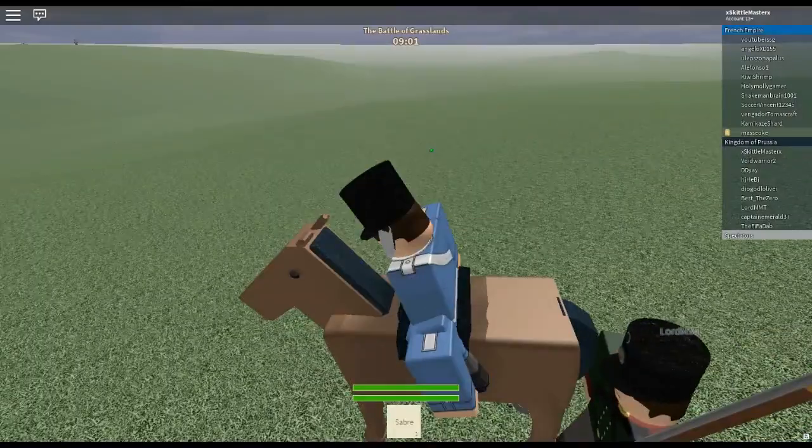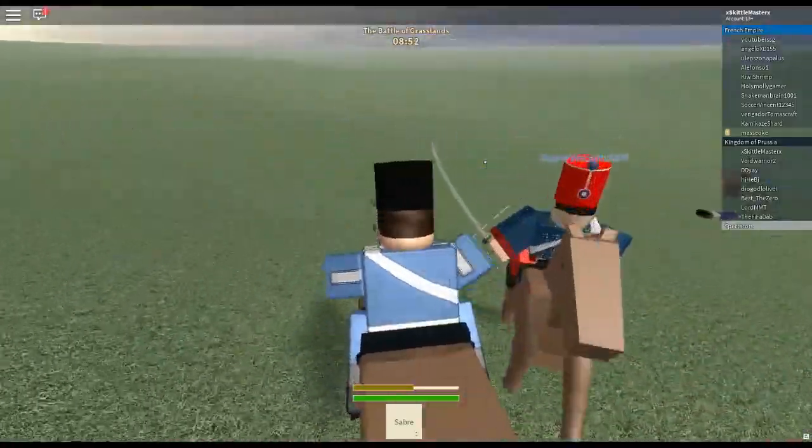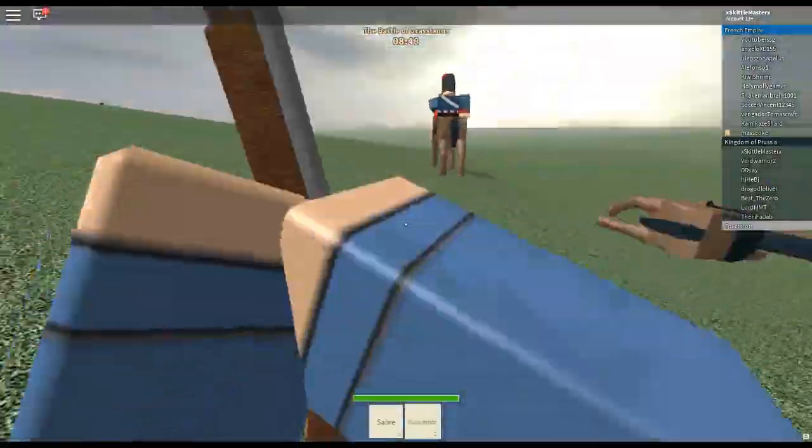The Cavalry class is divided into three roles: Hussars, Lancers, and Dragoons. Each role is unique and can bring strength to your team when used correctly.